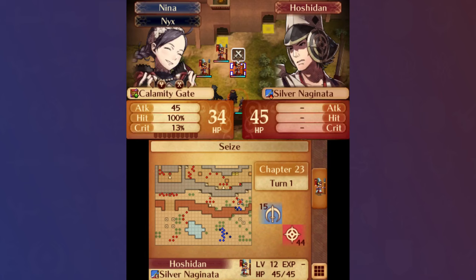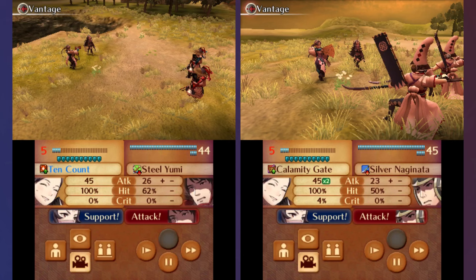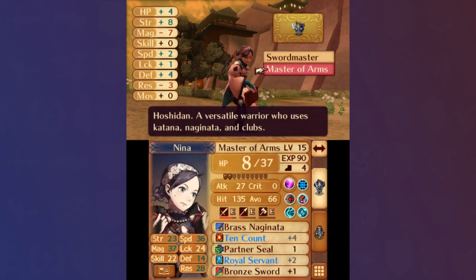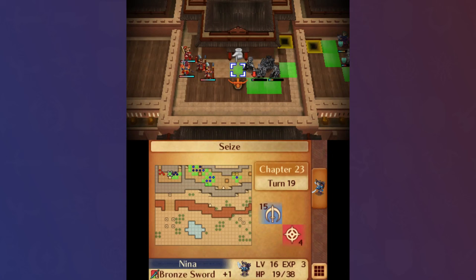Chapter 23 was another big moment for Nina. After warping to protect Niles from the Spearmasters guarding the famous Master of Arms Rallybot, Nina reached level 13 and was ready to reclass to Omyoji. Warping back to the south, Nina took out the enemies at the forts, learning Tome Fair at level 15, just in time to also sweep the enemies waiting at the other end of the stairs. She then reclassed back to Master of Arms, getting the singular level needed to learn Life and Death before, yet again, warping to the throne to seize.